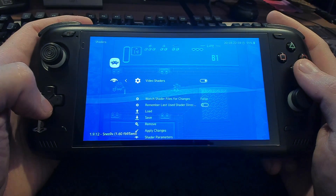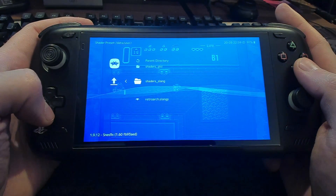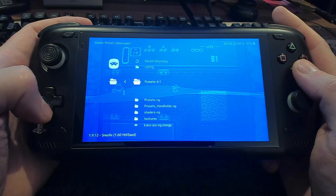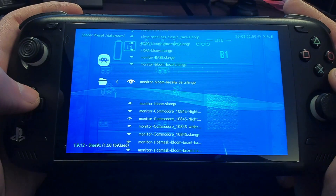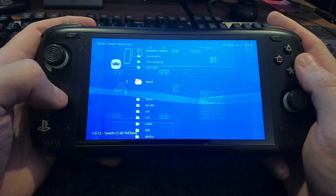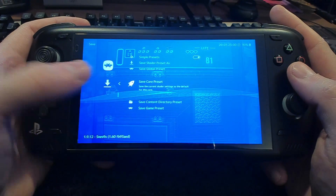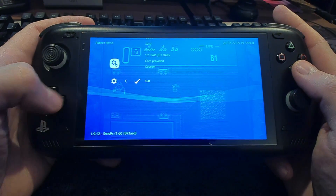In the quick menu, go down to shaders and turn on the shaders, then navigate the folders: shaders slang, bezel, cocoa, and then there are a few folders with different presets. You can choose different monitor types and the way the effect works. You do literally have to pick one, start from scratch, open every folder again, and do it again. When you back out, make sure you go to Save Core Preset — this will make sure the effect saves on the core you're using, otherwise you have to do it every time. Also in video scaling, set the aspect ratio to full, otherwise the shader won't work properly.